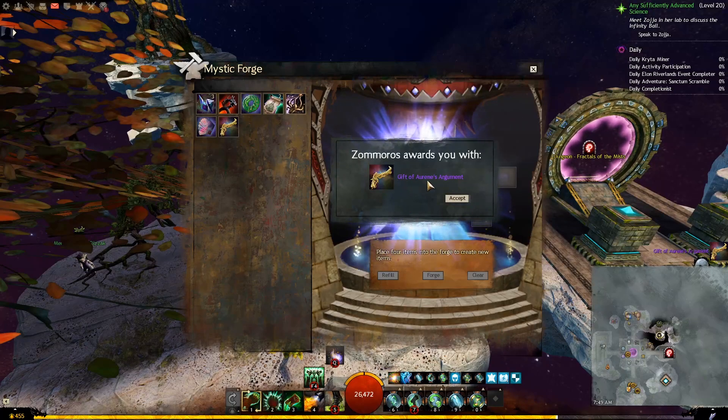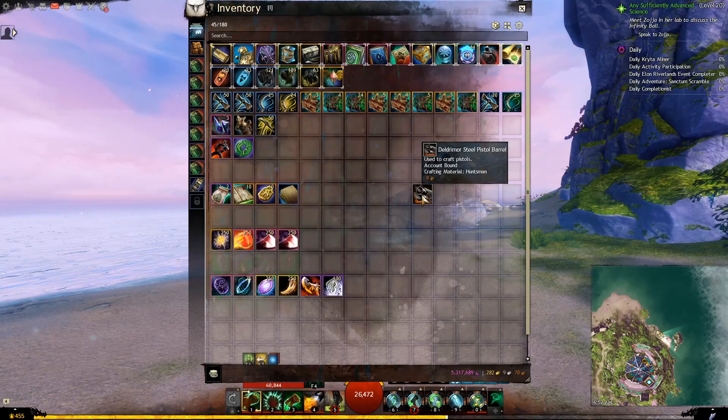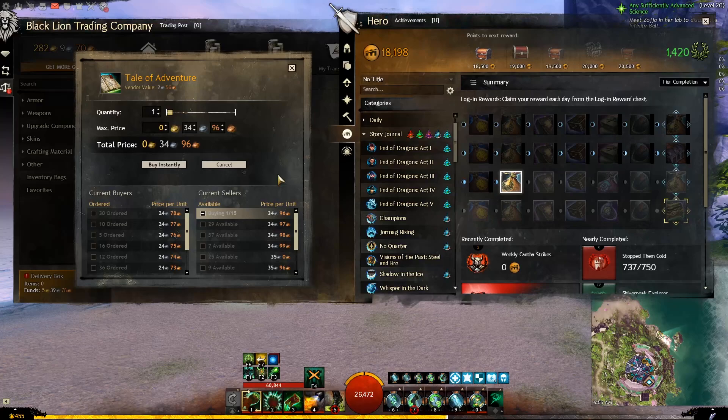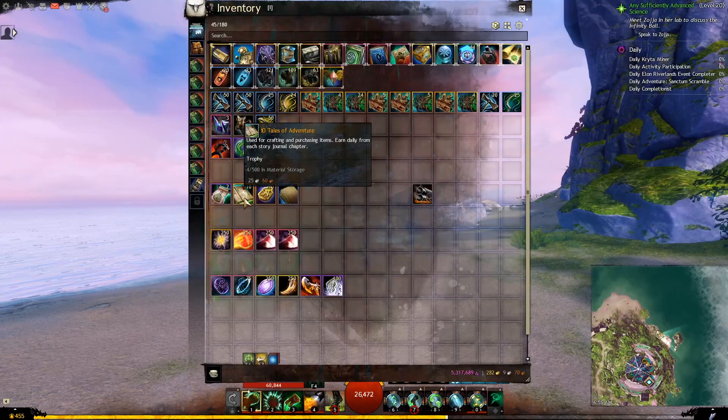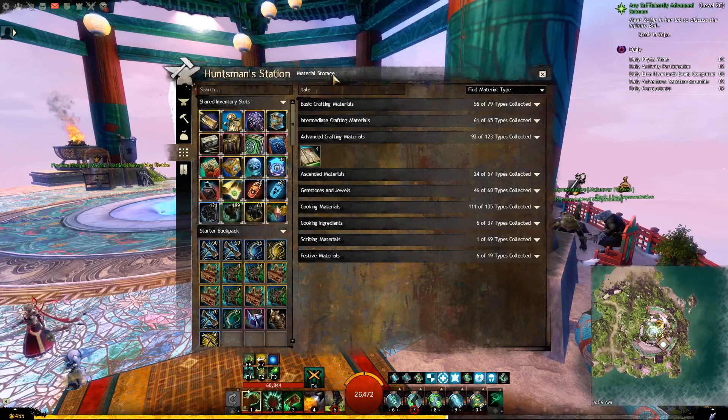Now we will work on the Gift of Aurine. The name that comes after 'Aurine' will depend on the weapon you are crafting, but it will always contain 'Gift of Aurine' at the beginning. The materials shown here will always be the same regardless of which weapon you are crafting, and only one component will be different. Tale of Adventure is an item you can buy directly from the Trading Post, and you get it as you do the End of Dragons story. We will need a total of 10 of them — it can be deposited into your material storage, so check there first.